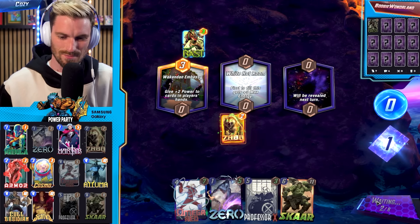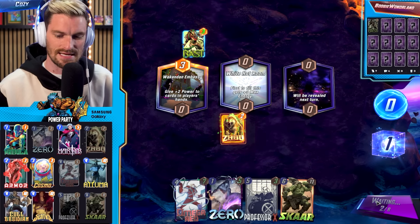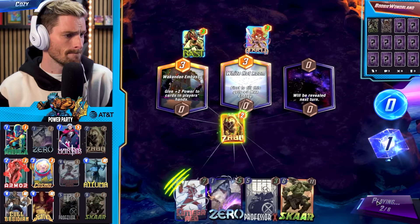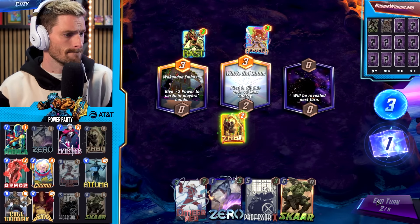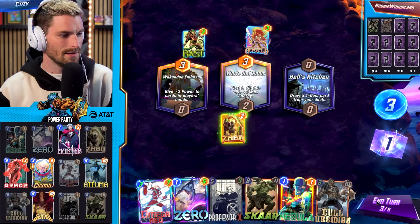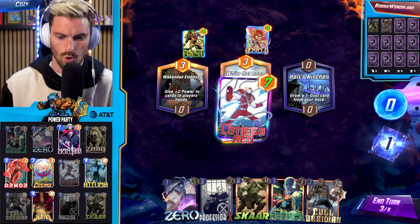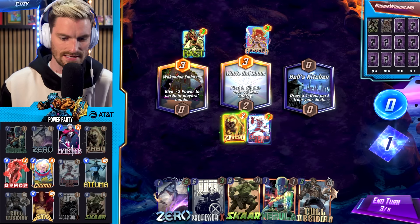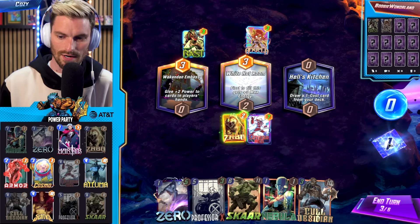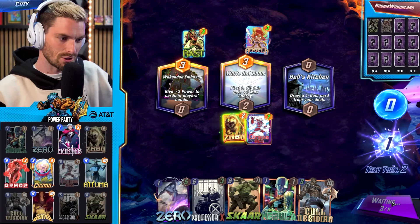We have a White Hot Room in the middle — exactly why we didn't play Zero last turn. We got Zabu this turn so let's play him down. Zero could go to Martyr, we could go Zero A'Tumm, Zero Sentry — a lot of targets to take the hit. We got an Angela in the middle. A little Nebula and we got Kull Obsidian, so we have a lot cooking here. I think the smartest thing is to go Omega Red next turn, then Nebula-Kull together, or Zero and Obsidian for the White Hot Room bonus.